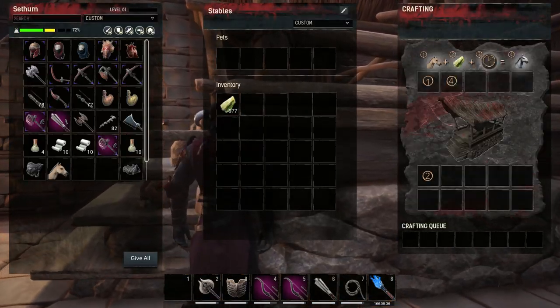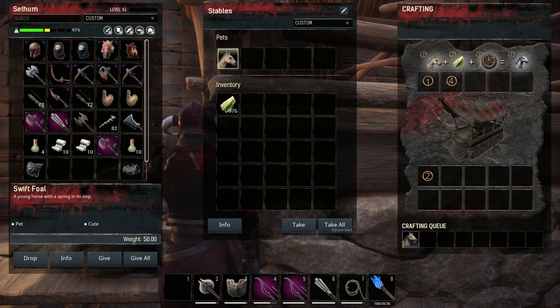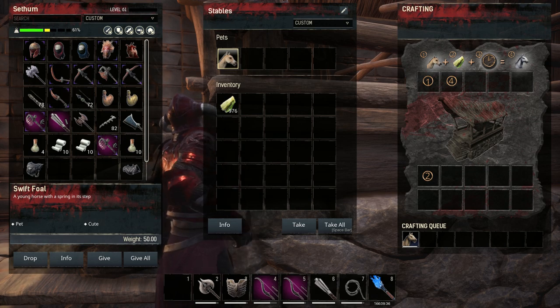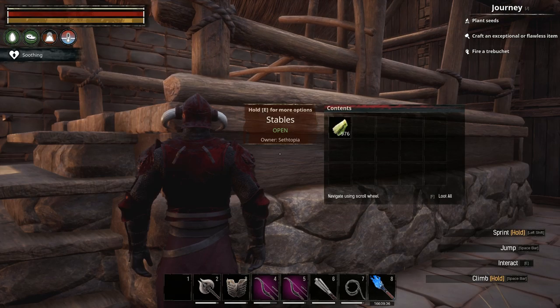Once you have your foals, you will then place them in the stables. It will require fiber for the foal to turn into a horse. Once you place the foal into the stables, it will take one fiber out of your stack, and then it's pretty much a waiting game where you wait for the foal to turn into a horse. Do bear in mind that I have the crafting speed of thralls and pets turned up quite high, so things happen more or less instantly.